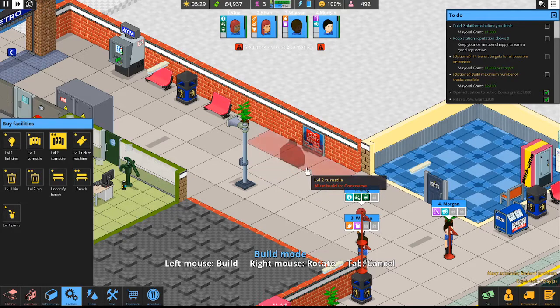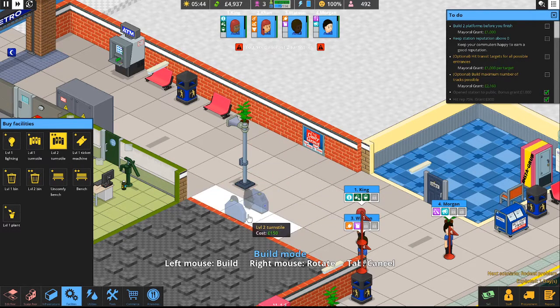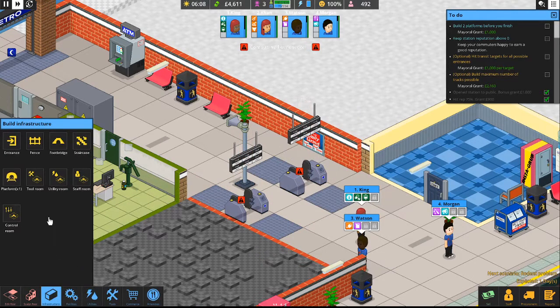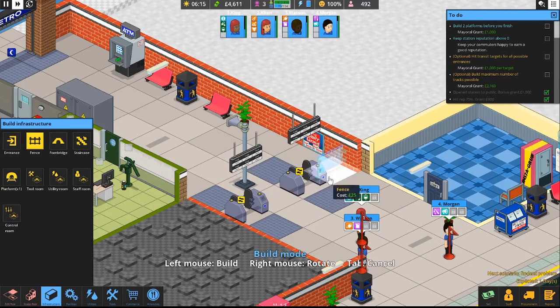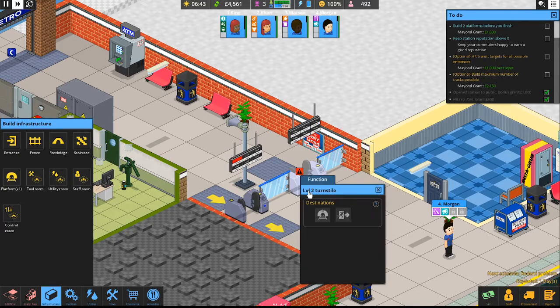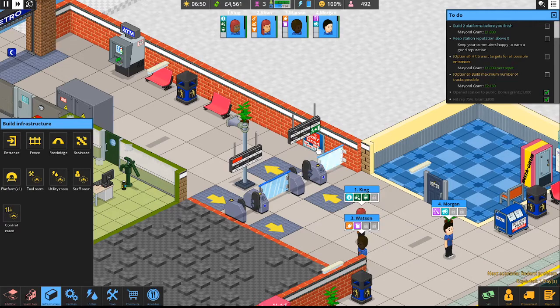While we're in the mood, let's go ahead and sell off these turnstiles too. Then we'll go back to facilities and get ourselves the level 2 turnstile — look at that, that's a lot smoother. We can't tuck it on that wall because there's an ad there, so we'll put one here and one here. Then we'll go to infrastructure — there should be a fence — and drop that there, drop that there. We'll set one direction as going into the station and the other as our exit.